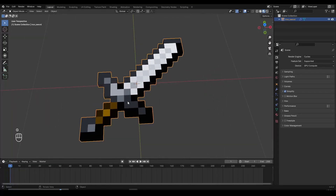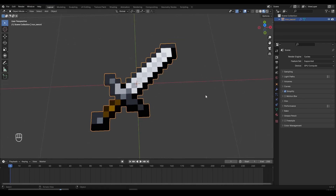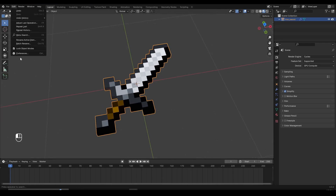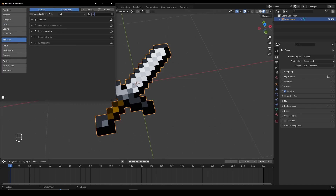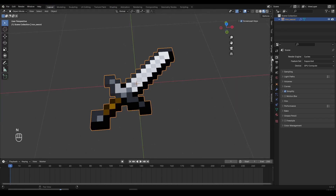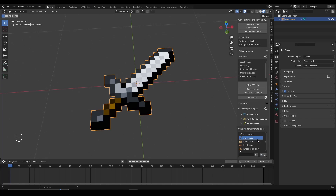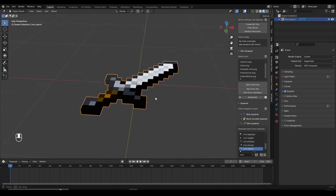The first thing I did is I spawned the iron sword from MC Prep, but you can use any other rig such as the Boxscape pack or anything. If you want to learn how to spawn items from MC Prep, install it and go to Edit > Preferences > Add-ons, search for MC Prep and make sure it's enabled. Then click N to bring out the sidebar, go to MC Prep, scroll down, open the item spawner, click reload assets, search for iron sword, and place it. For this tutorial I'm going to use the iron sword.